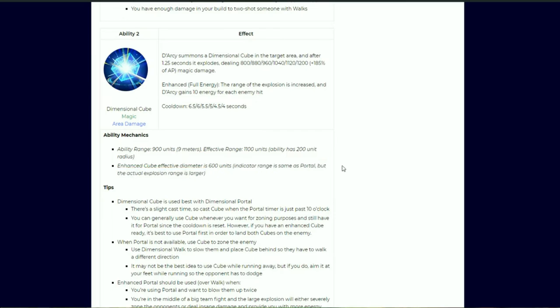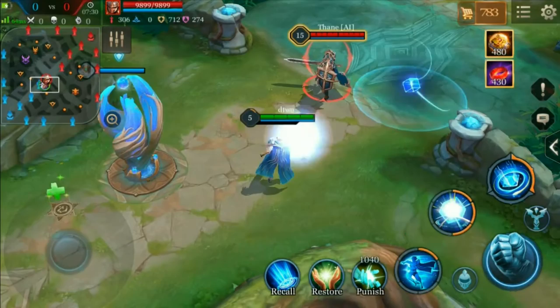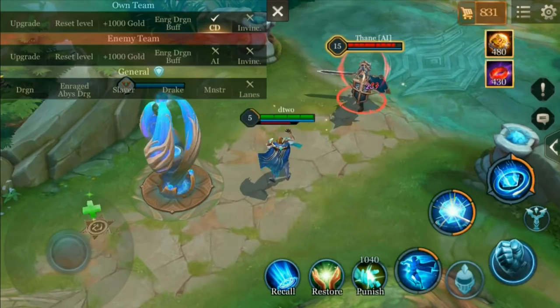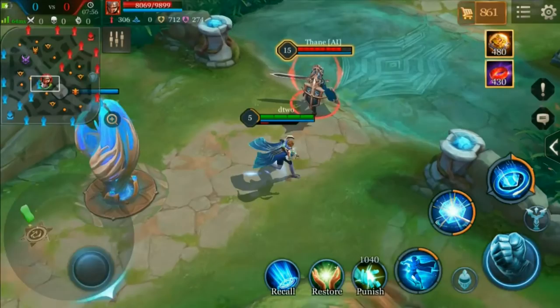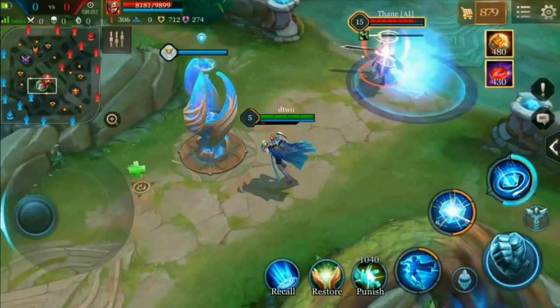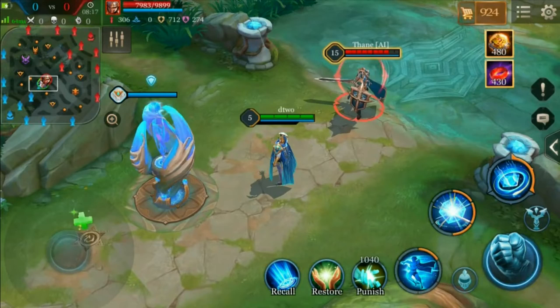There's not a whole lot to talk about for ability mechanics of the Cube. One thing to keep in mind: the actual range of the explosion is a little bit smaller than it appears — it has to be within the smaller circle in the center, not just the outer ring. Keep that in mind when trying to aim for someone. For the enhanced version it's different — the explosion covers the entire range. The reason is that if you catch someone in portal, the enhanced version can hit the entire area. Otherwise you have to aim for the exact golden marks.